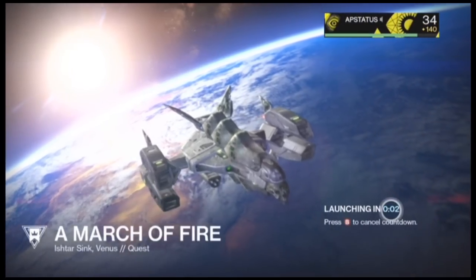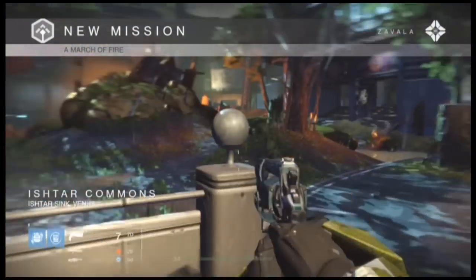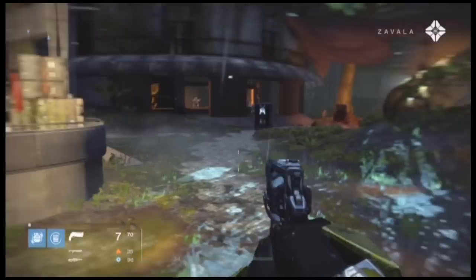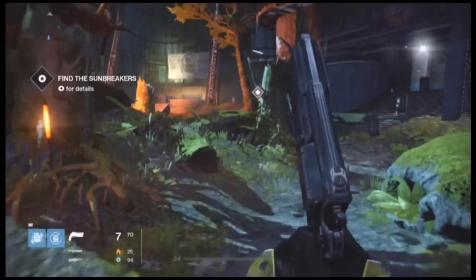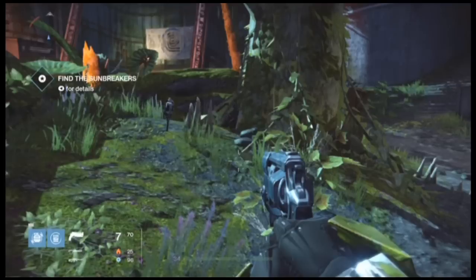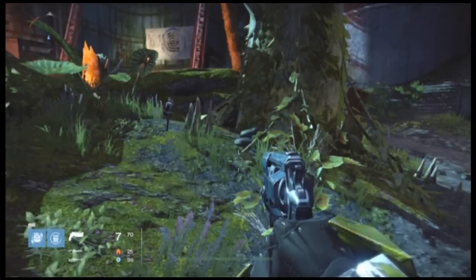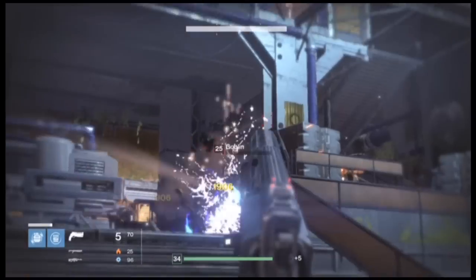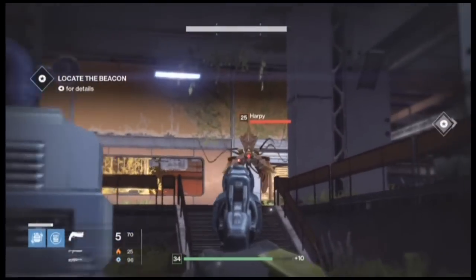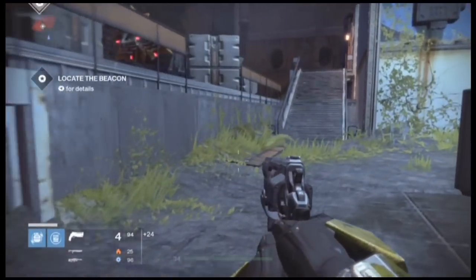Go to March of Fire. I already did this all on my Hunter, so I'm not really paying attention to the cinematic, I just try to run through it all. What I did here was skip everything because I wanted to make this tutorial as fast as possible. I know when I'm looking up stuff I try not to take the longest video, but this is about as short as I can make it. You're just going to have to stop here to use your ghost on the designated ghost scanning place.